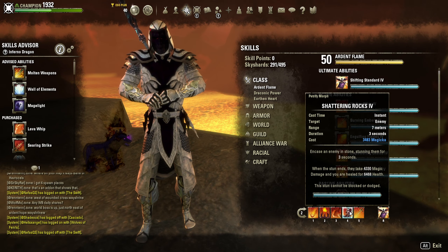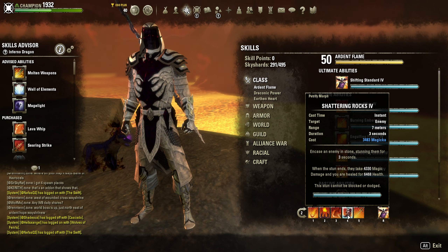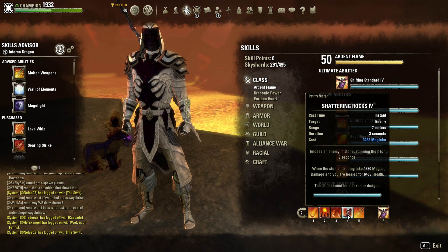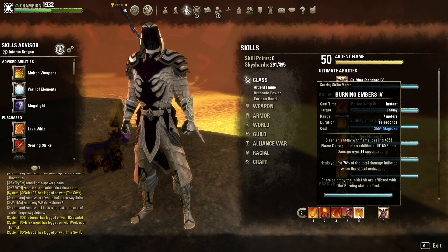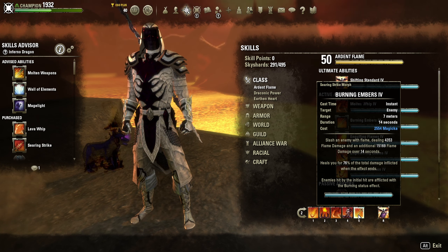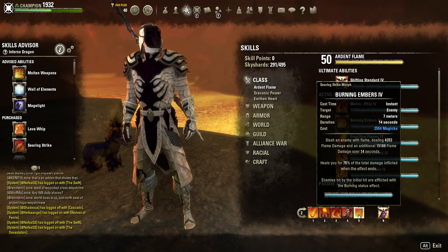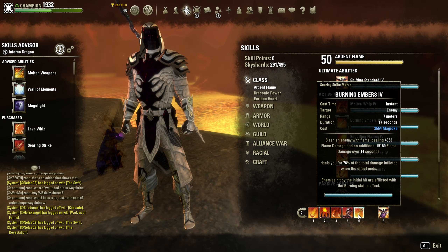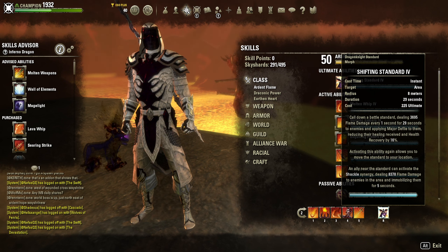Shattering Rocks is your major stun — it goes through roll dodge and block, can be used off CC cooldown, lowers their stamina, and heals you when they break free. That's why I prefer Shattering Rocks over Fossilize. Burning Embers is a single-target DoT with upfront damage followed by a 14-second DoT that heals you for 76% of the total damage inflicted. You can reapply it anytime for a quick heal — letting it linger then reapplying gives a stronger heal, or you can spam it for small quick heals.